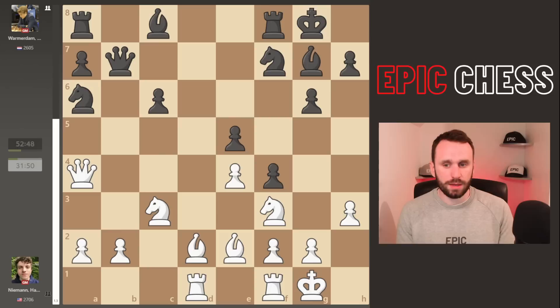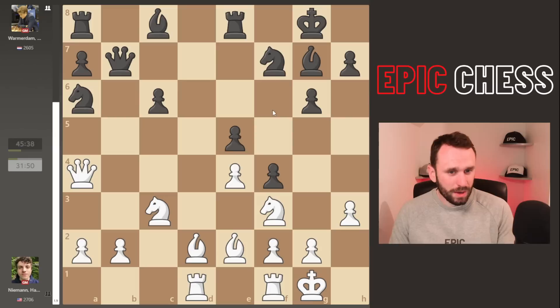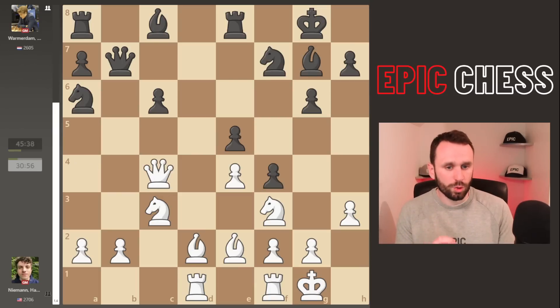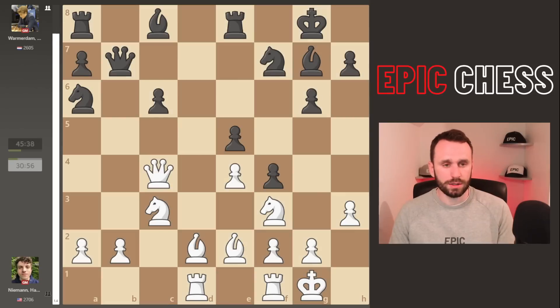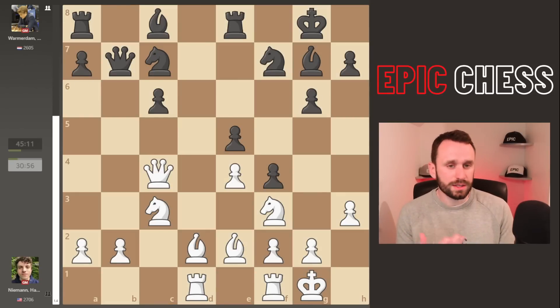If the queens come off, after the knight recaptures you've got two pieces fighting for the same square and Black can start to come back into the game - not best, even though it's a small edge for White. So Hans nudges his bishop back, keeps that bishop pair. Now the next move is not so easy to understand. Knight c5 is the top computer move, but we see Rook to e8 played, presumably to support Bishop e6 at the right moment. But after Queen c4 you can't actually play Bishop e6 - this is what the super GMs do so well.